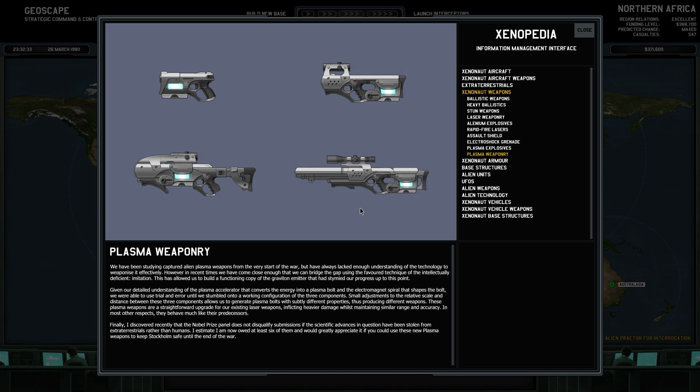Plasma weaponry research is complete. We have been studying captured alien plasma weapons from the very start of the war, but always lacked enough understanding to weaponise it effectively. However, we have bridged the gap using imitation — building a functioning copy of the graviton emitter that had stymied our progress. Combined with our understanding of the plasma accelerator and the electromagnetic spiral that shapes the bolt, we used trial and error until we found a working configuration. Small adjustments to the relative scale and distance between these three components allow us to generate plasma bolts with subtly different properties, producing different weapons. These plasma weapons are a straightforward upgrade for our existing laser weapons, inflicting heavier damage whilst maintaining similar range and accuracy.